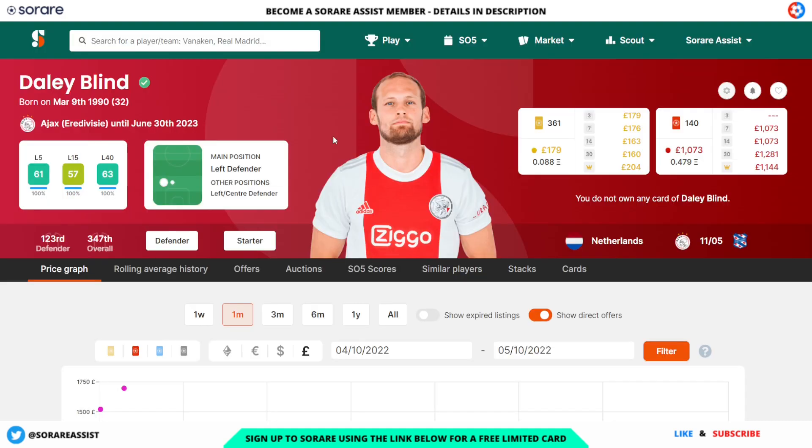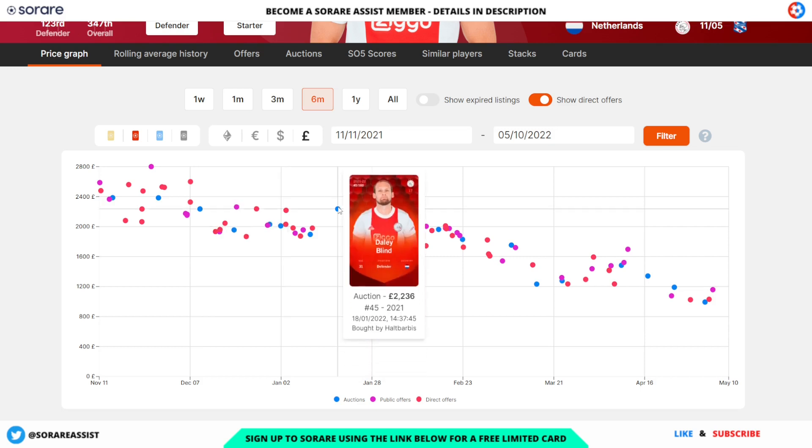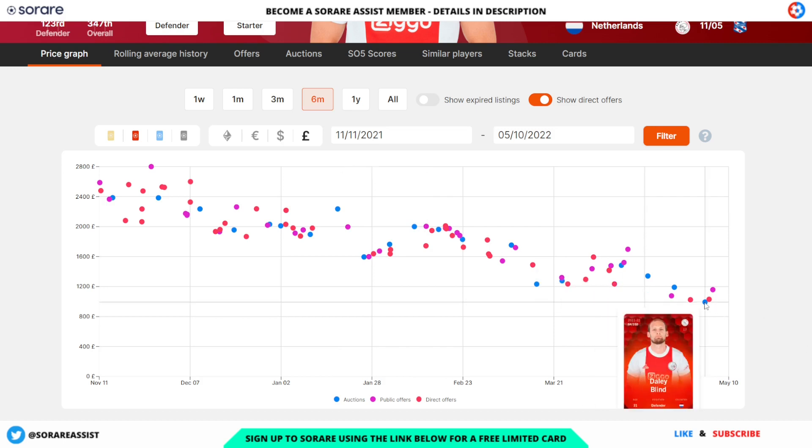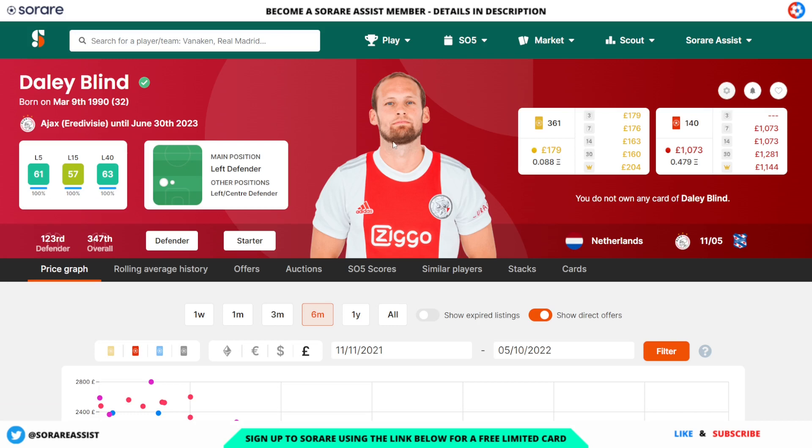On to defenders now, the first one I've gone for is Daley Blind. He has a contract with Ajax until the end of next season and has fantastic scores on the SO5 scoring matrix, with an L15 of 57 and an L40 of 63. His limited is going for around £179 and his rare for around £1,073 — the cheapest by far for a defender with Ajax. Back in January his rare sold for £2,236 and someone recently picked him up for £993 on auction, which is roughly a 50% saving.